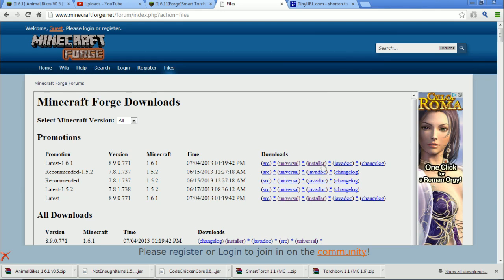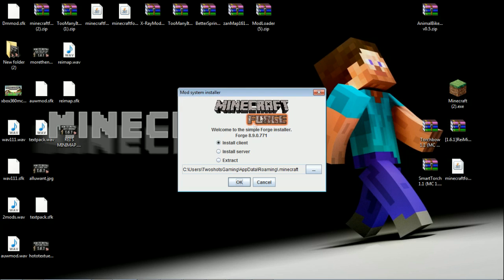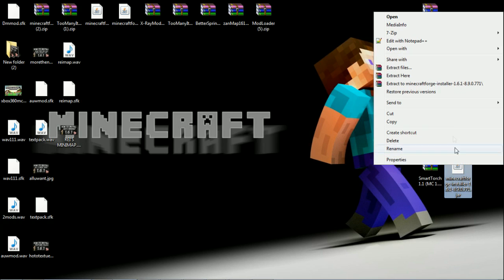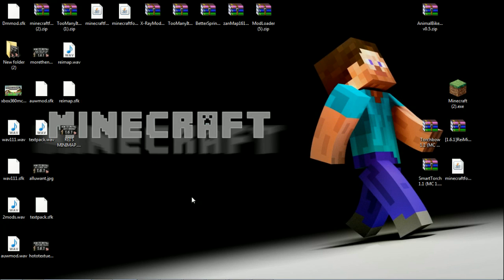This is the latest Forge right now. You want to download the Installer — that's the easiest thing to do. Download it to your desktop and you'll have a little JAR file. You can right-click on it, hit Open, and it'll open right up in Java. If that doesn't work, you'll need to pick the program — hit Open, search your files, and open it with Java. When you're in the installer, select Install Client and hit OK. It happens that quickly.